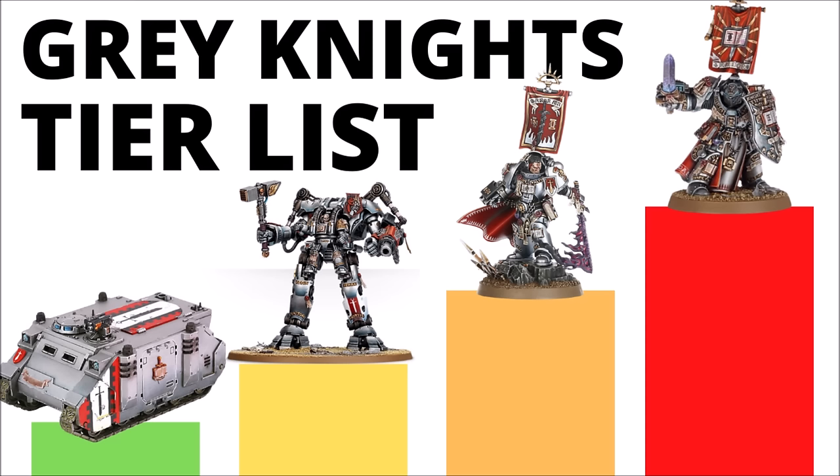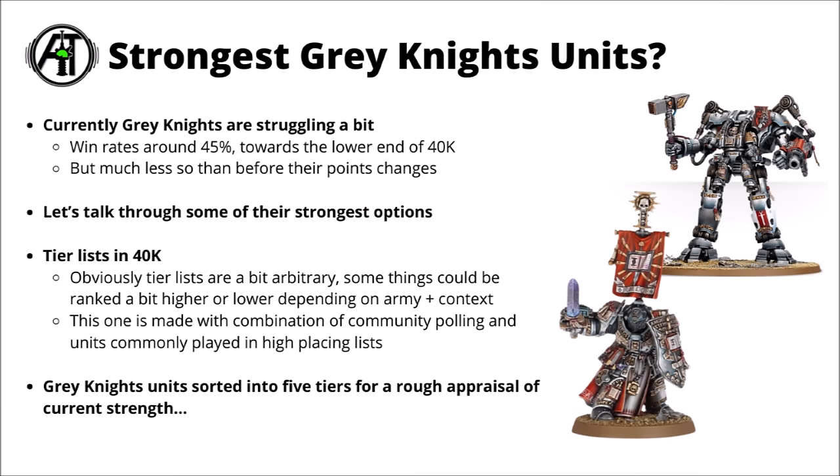Hello and welcome back to Warpets Tactics where today we're talking Grey Knights. In this video I thought we'd do a unit tier list, talking through the strongest and weakest units in the Index and why I've ranked them where I have. Currently in 40k, the Grey Knights are perhaps considered one of the armies that are struggling a bit more than most right now. Army win rates are around about 45%, towards the low end of the 40k power spectrum, occasionally getting some tournament success but not loads.